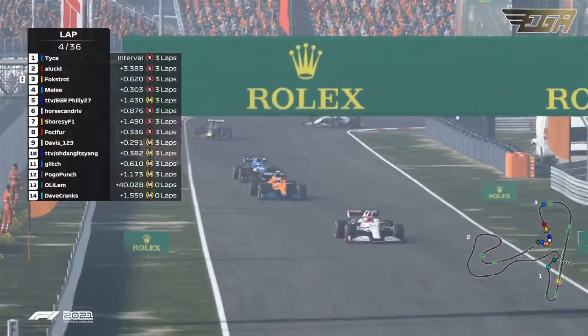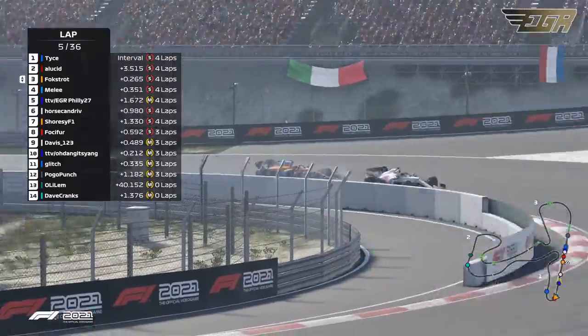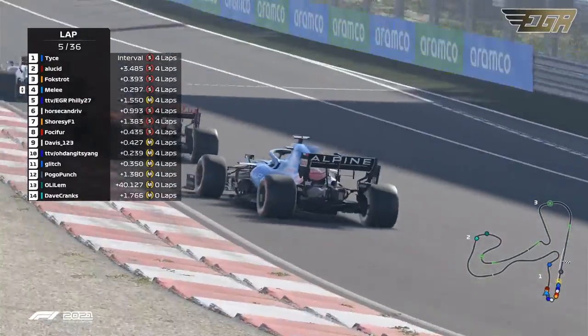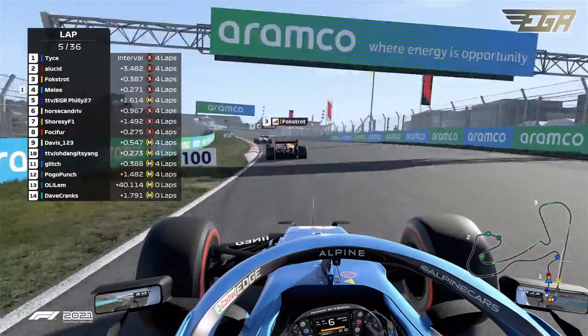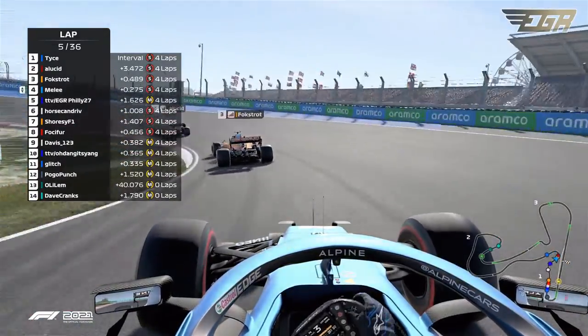That second DRS zone here at Zandvoort doesn't provide a lot. Melee sticking it out, and Foxtrot deep onto the brakes — he got extremely close on the entry there. Looks like he gained about three tenths down that straight and into turn one.